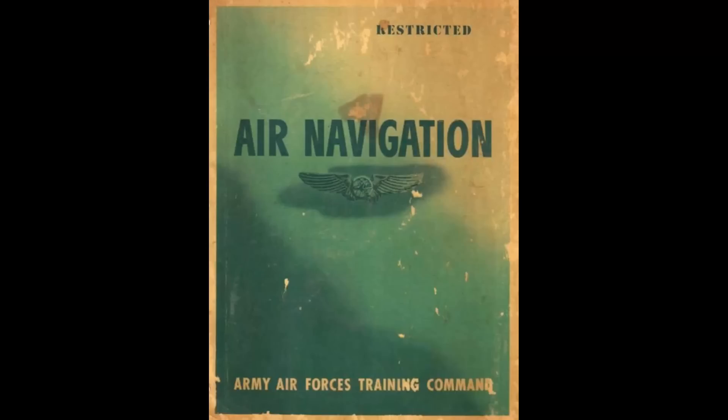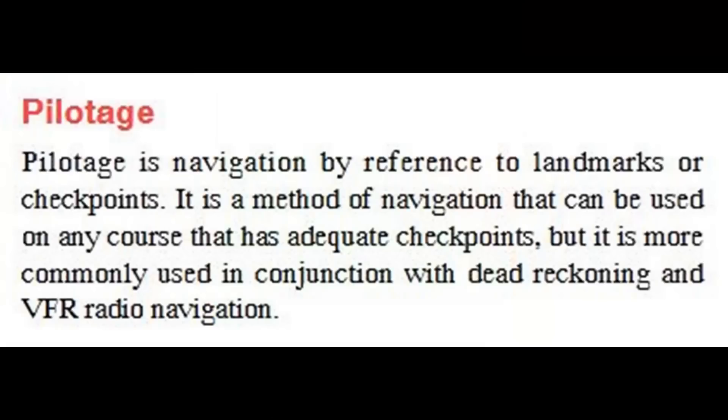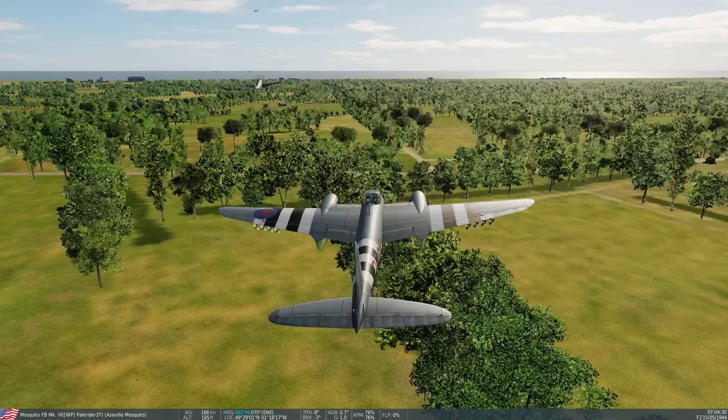Other than simply following the bombers, which was done sometimes, a P-47 over Europe would use two primary methods of navigation. The first one is pilotage. This is the current description from the pilot's handbook of aeronautical knowledge. It's simply done by flying from one visible landmark to another and is the oldest form of aerial navigation. As an example, we have three planes here — two P-47s and a Mosquito.